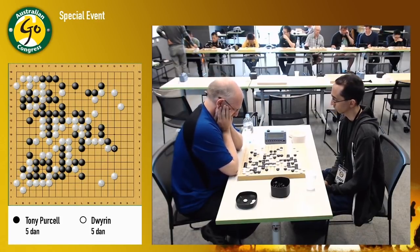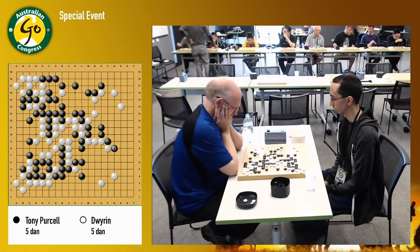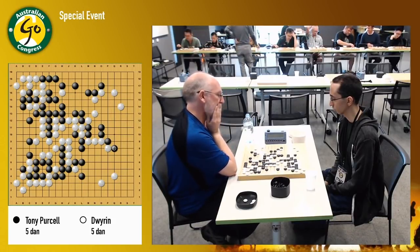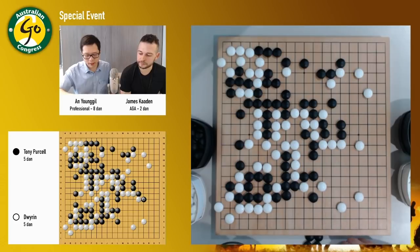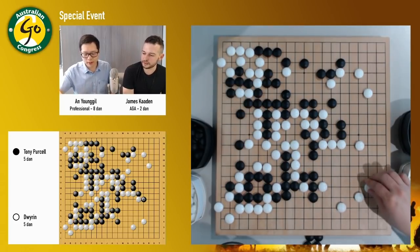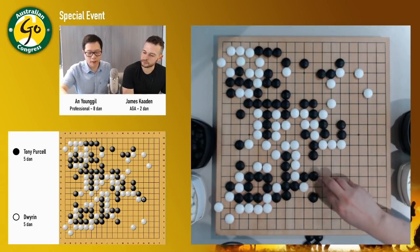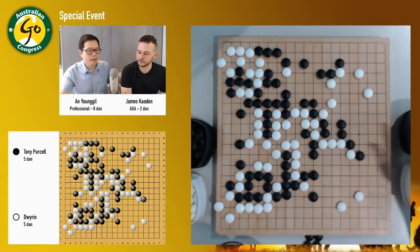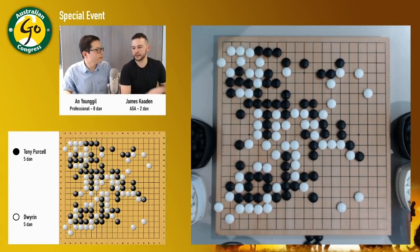Josh won't play tengen to live. He doesn't like tengen. Actually if Josh thought the game was okay, he might have played like this way instead. For example, if black has to capture, then white can easily develop here — that's a decent sized corner. White can also block here, but maybe he doesn't think it's good enough. So he wants to profit while attacking this group.